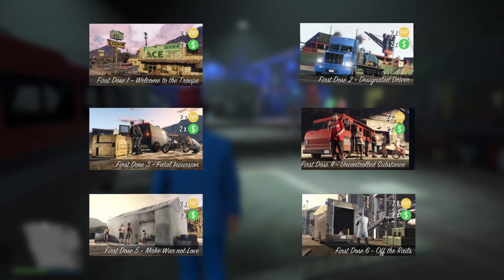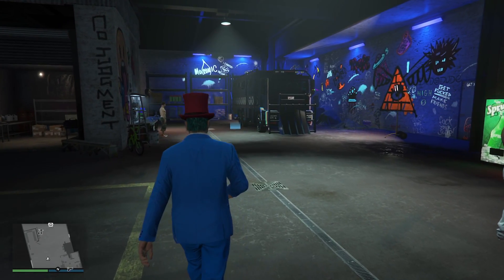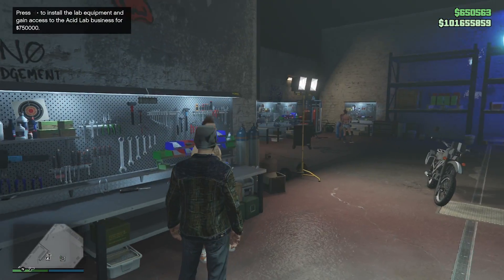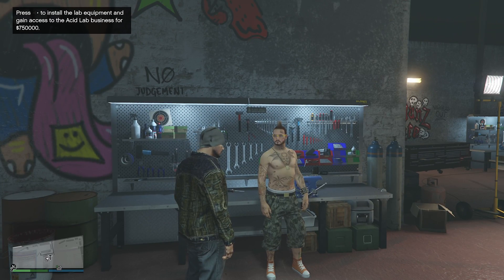To gain access to the acid lab you'll need to complete all six of the First Dose missions. This will likely take you around two or three hours, and although the payouts aren't the best they are pretty fun to play. After these missions you'll gain access to the Brute Enforcer 6x6, which will then be stored inside the Freak Shop. To convert it into an acid lab you'll need to talk to Mart and cough up $750,000. If you're paying for GTA Plus, this will be free.